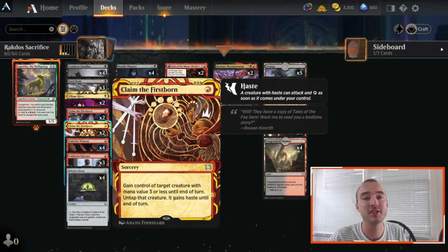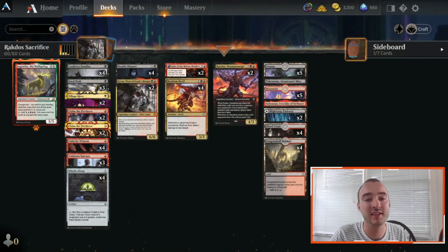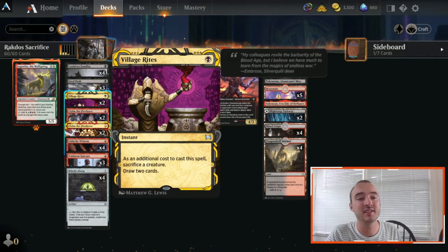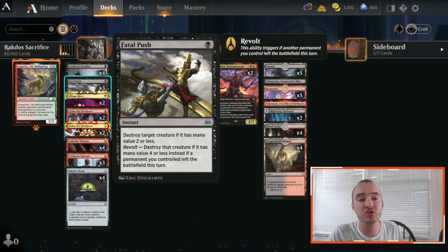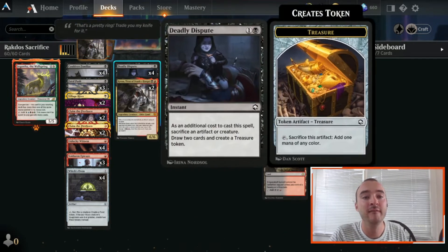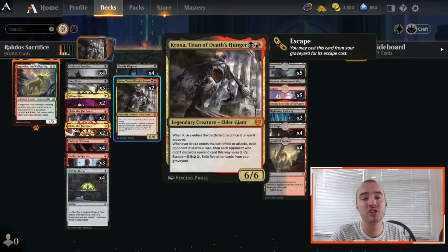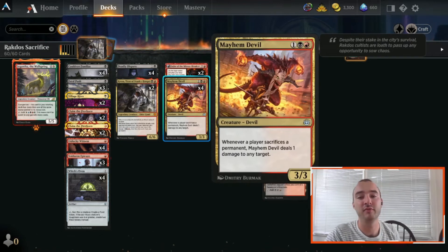We're running 4 Claim the Firstborn — probably my favorite addition to the deck. It allows you to steal early threats and then sacrifice them for maximum removal value. We're also running 2 Village Rites as a nice sac outlet that can draw us cards, 3 Fatal Push to deal with threats, and 4 Deadly Dispute which is an awesome card draw engine plus sacrifice fodder. You also get to run 2 Croc, which is great in the late game and puts on tempo in the early game. It sacrifices, triggering your 4 Mayhem Devils.